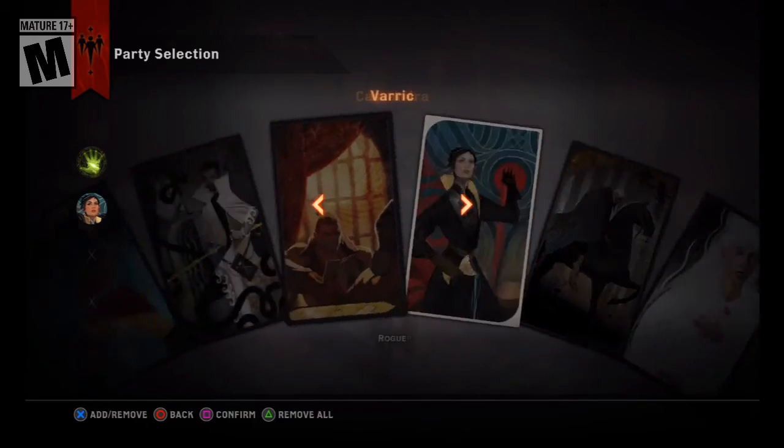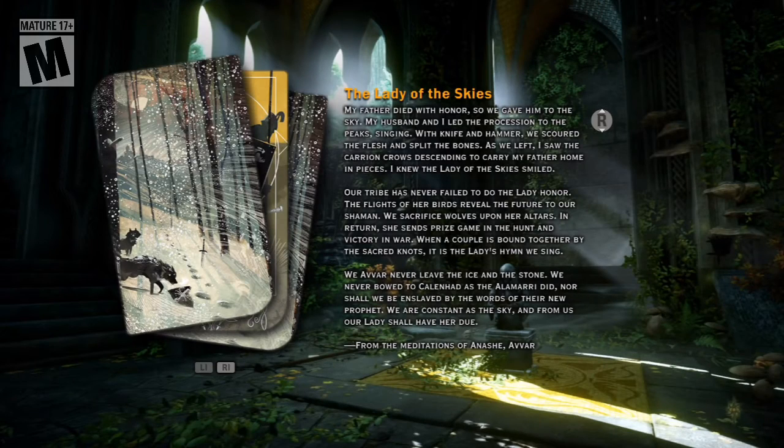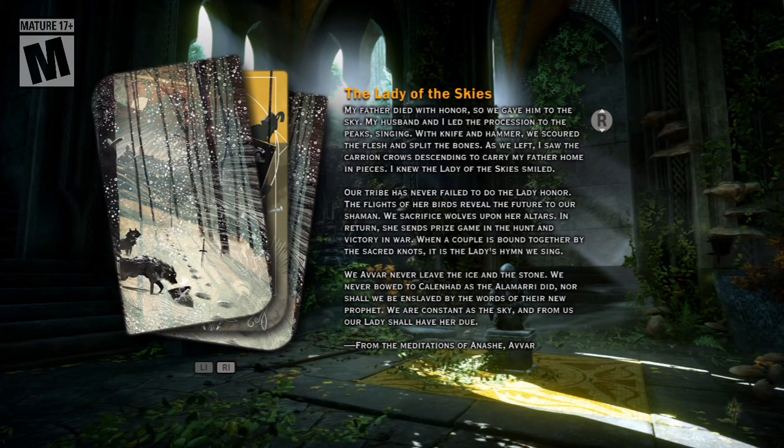Alright, our party is Kassandra, Dorian, and Cole. Let's go do it. I will explain how to get the Lost Temple of Dithramon after this. Now, if you're trying to grind for schematics, I'm gonna say this real quickly - this is the perfect place to do it. I should not have been here before, so we should be good. There is no cutscene coming in.